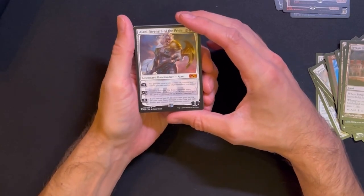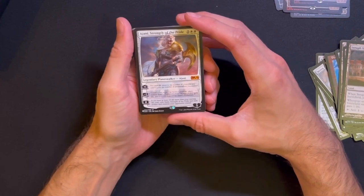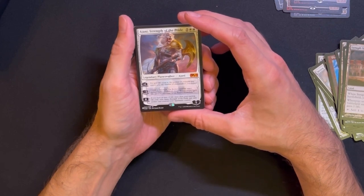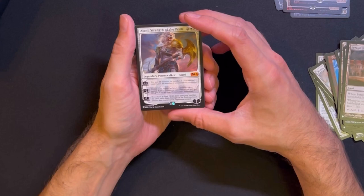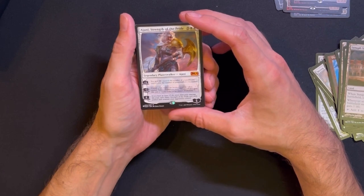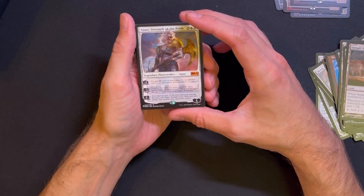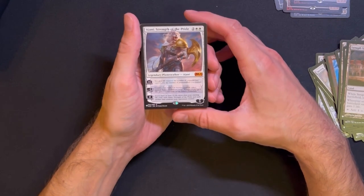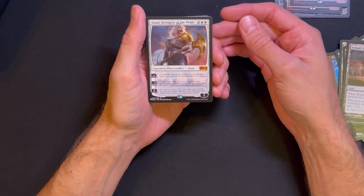Ajani's Strength of the Pride - I'm a little bit unsure if I should keep this one in the deck. You gain life equal to the number of creatures you control plus the number of planeswalkers you control. Create a 2/2 white cat soldier creature token named Ajani's Pridemate. Whenever you gain life, put a +1/+1 counter on Ajani's Pridemate. If you have at least 15 life more than your starting life total, exile Ajani's Strength of the Pride and each artifact and creature your opponent controls. To me this card is not that good - I will switch it out for something else.